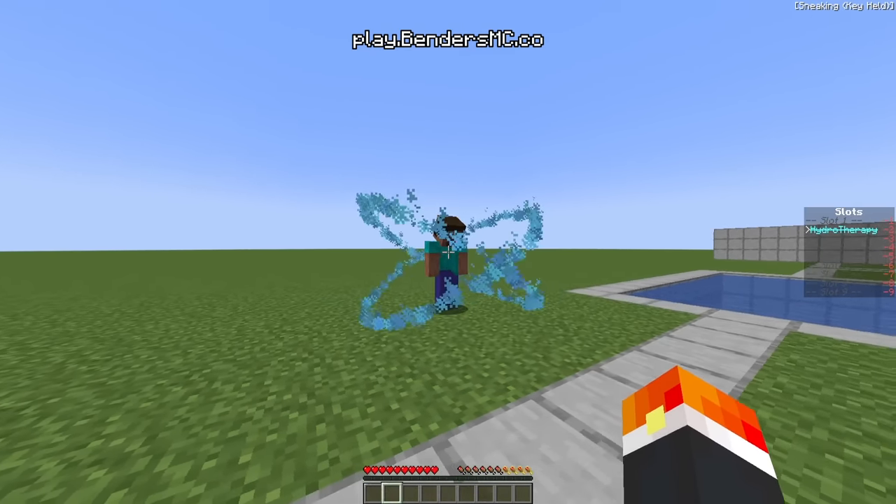Moving on to Shatter. What it's supposed to do is put you in a little ice cage, which you can make explode. From a third-person angle it basically encases you in an ice box, and when you release shift, it does area damage by exploding.